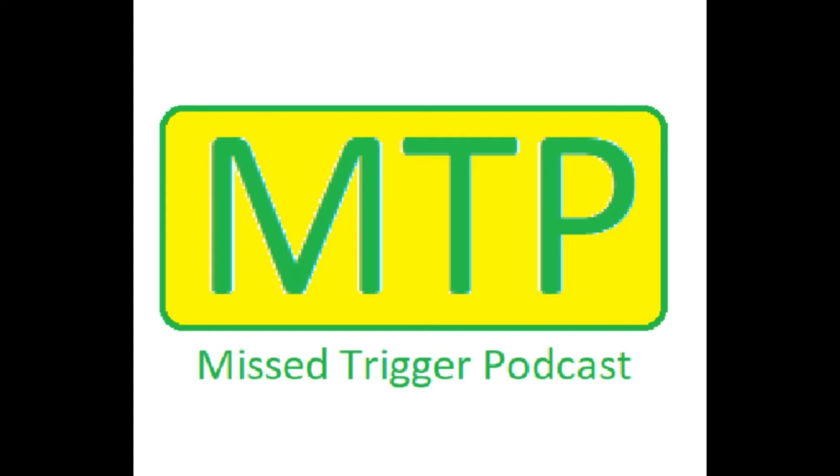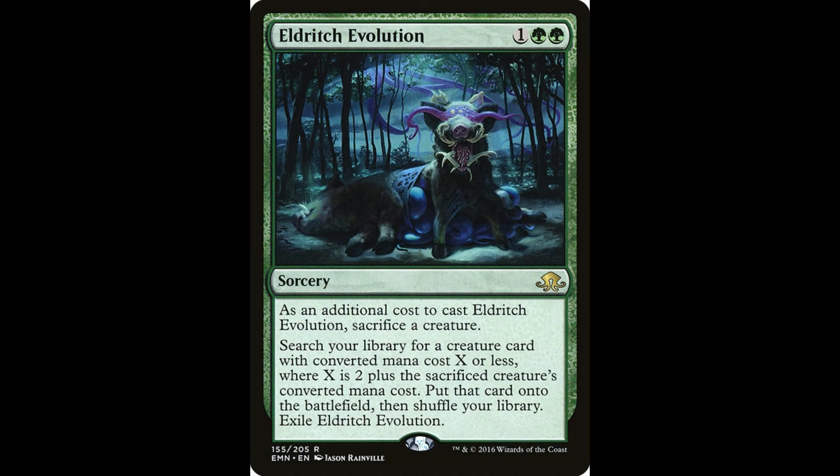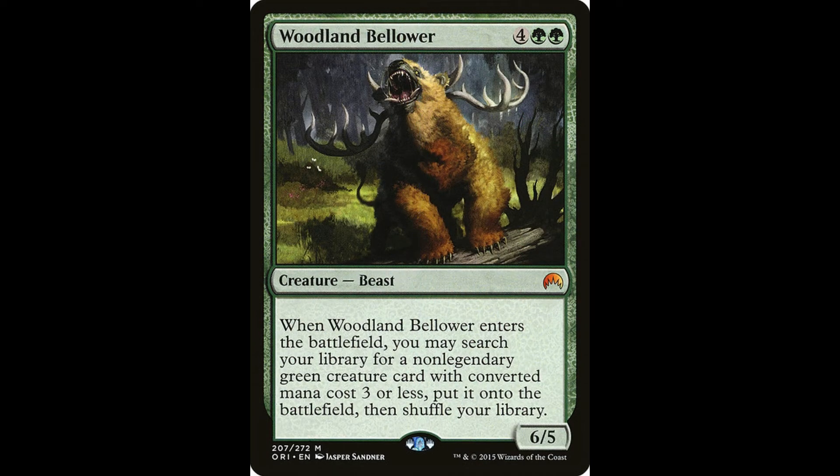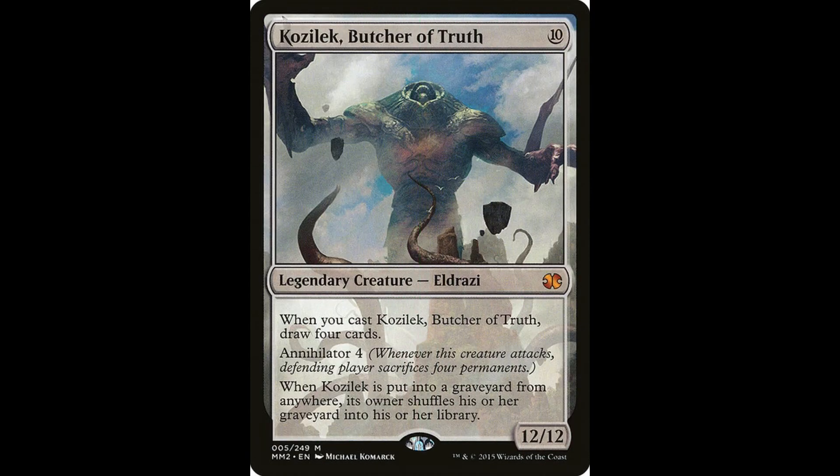Poor Savala got bad cards — anything he did got shut down almost immediately. Although he did set up an interesting tutor chain: he used a sorcery to sacrifice his commander to go get a Behemoth that allowed him to tutor for a creature with three or less mana cost, and he got Fierce Empath, which then let him get Kozilek to hand. But at no point did he ever get enough ramp or enough mana to come close to casting him.